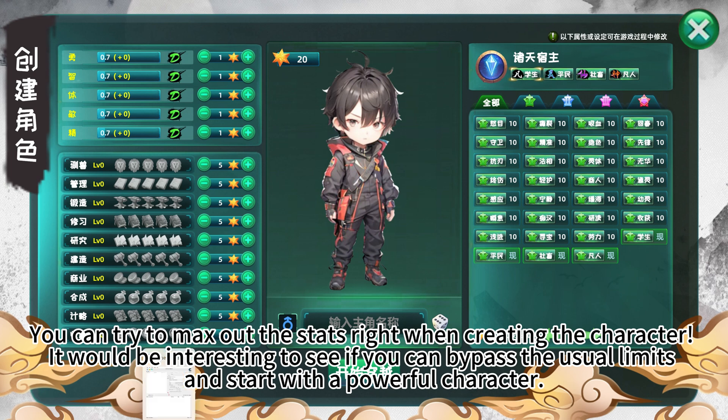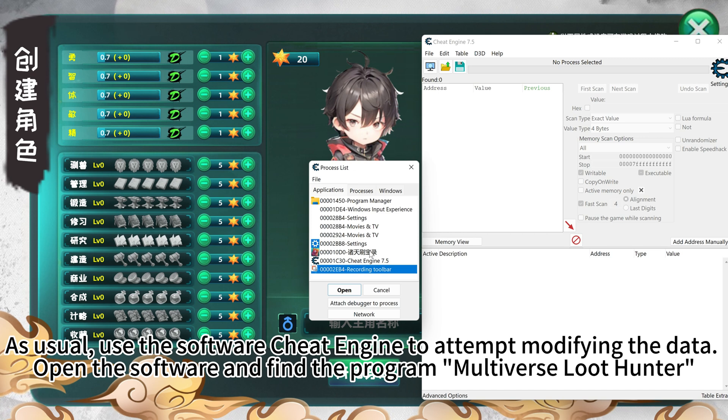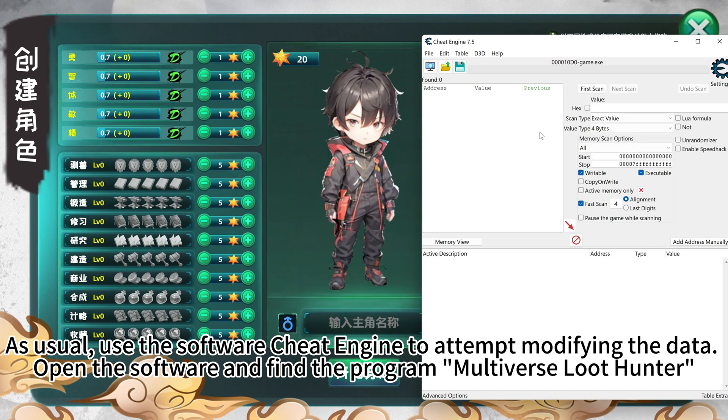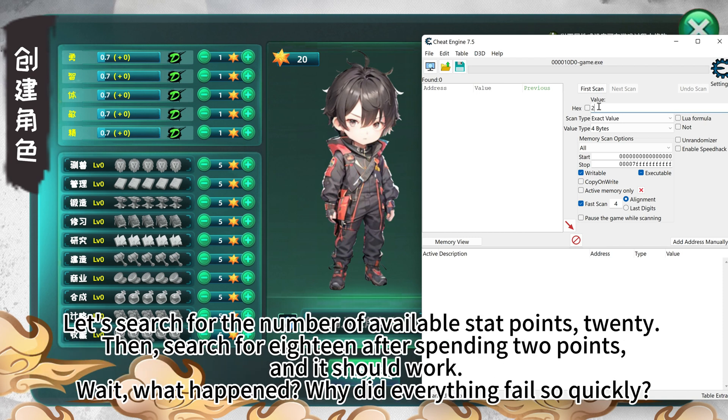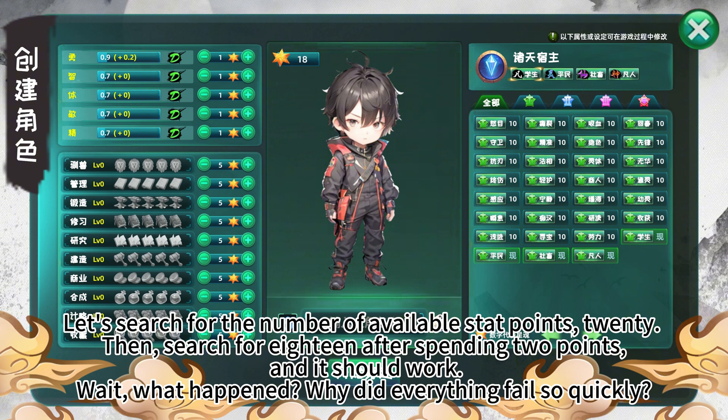It would be interesting to see if you can bypass the usual limits and start with a powerful character. As usual, use the software QiTangent to attempt modifying the data. Open the software and find the program Multiverse Loot Hunter. Let's search for the number of available stat points: 20. Then search for 18 after spending 2 points, and it should work.